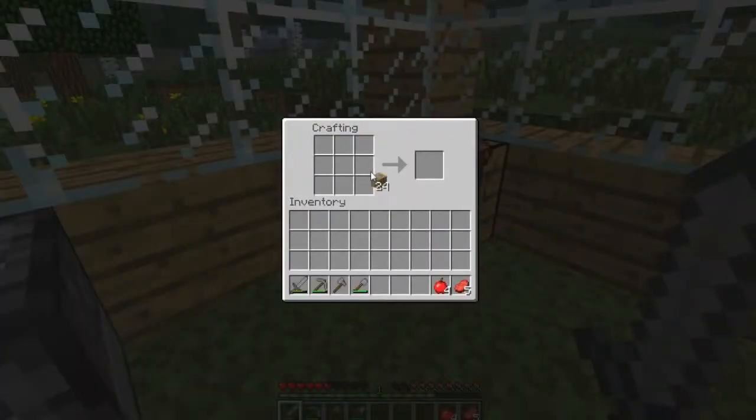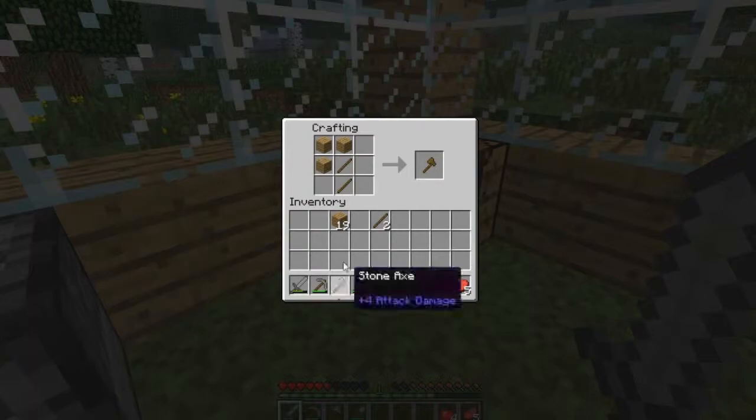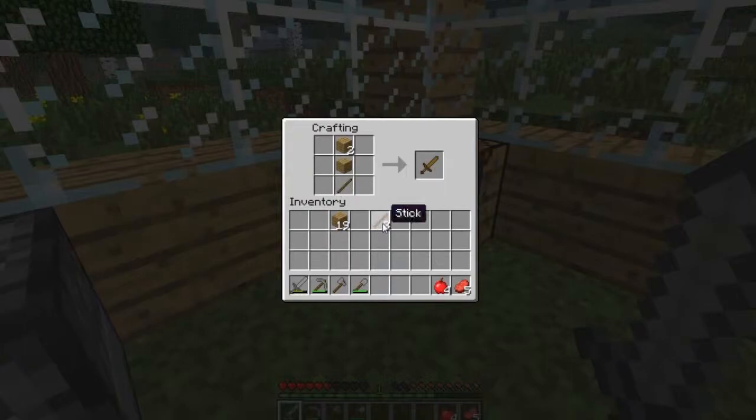This is how you make sticks, which will be the handles at the bottom. So I'll just make some sticks. This is how you make a pickaxe, that's how you make a shovel, and you make the axe. With the sword it's a bit different — you have to take one of the sticks away.